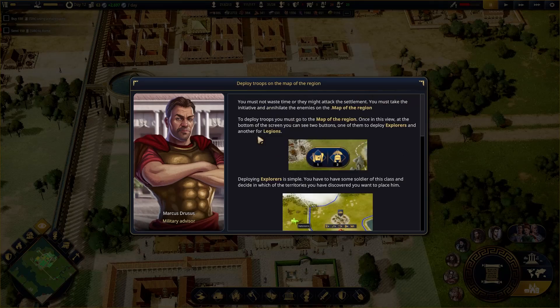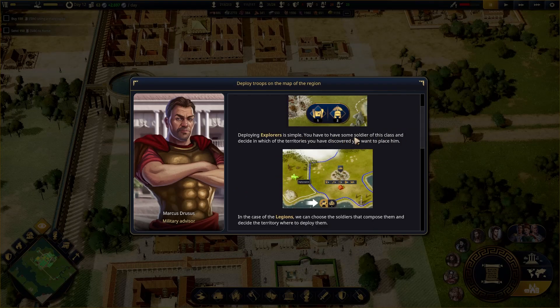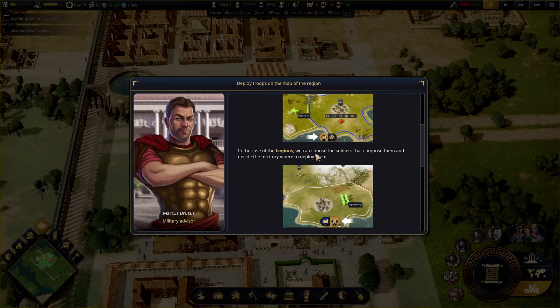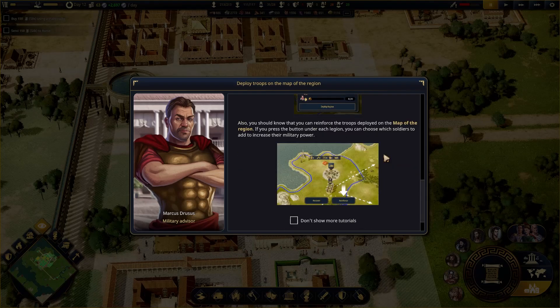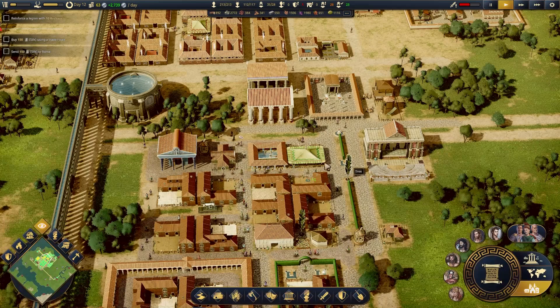Deploy troops in the region map. You must not waste time or they might attack the settlement. You must take the initiative and annihilate the enemies on the map of the region. At the bottom of the screen, you can see two legion buttons — deploy explorers, legions. You have to have some soldier of this class and decide in which of the territories. In case of legions, we can choose the soldiers that encompass them and decide the territory to deploy them.